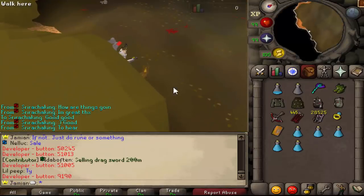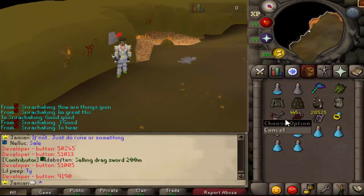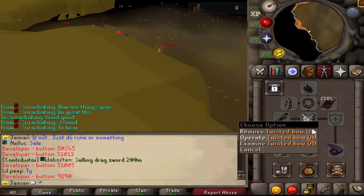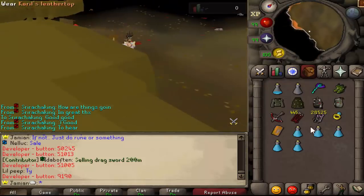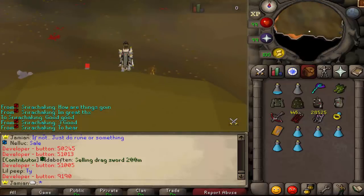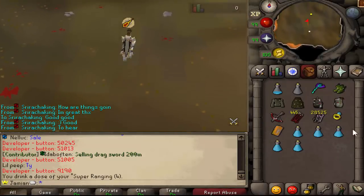Alright, so we're at the KBD lair. Now basically with KBD, it is the only monster that the Twisted Bow and the Dragon Hunter Crossbow both work for. I am using the Augmented Twisted Bow — this is like the best weapon that there should ever be. So we'll kill two and include the respawn time. Let's sip a pot, get prayer, and go.